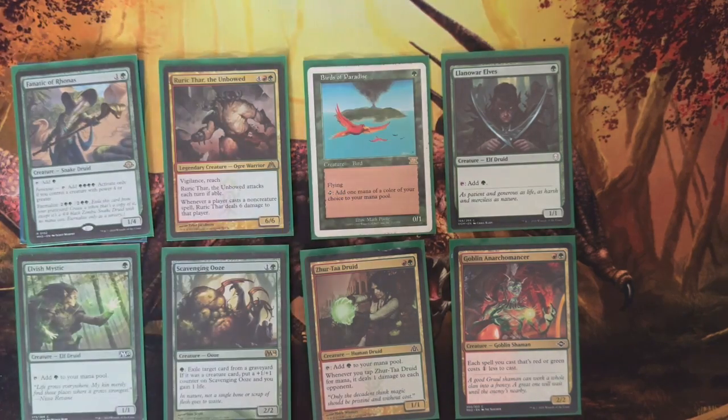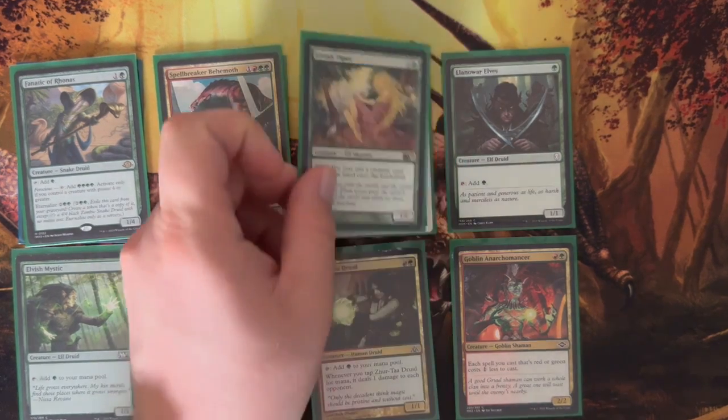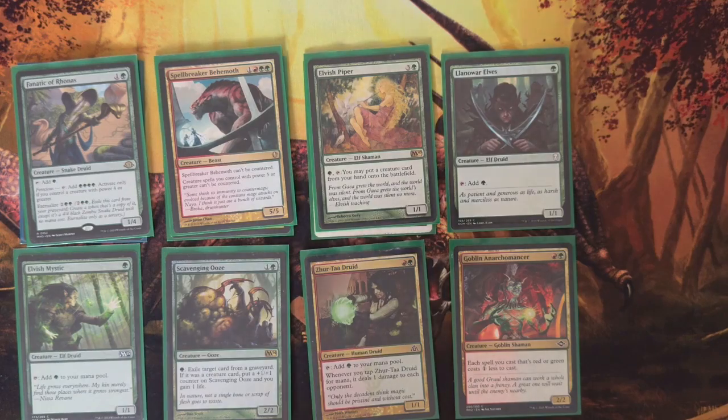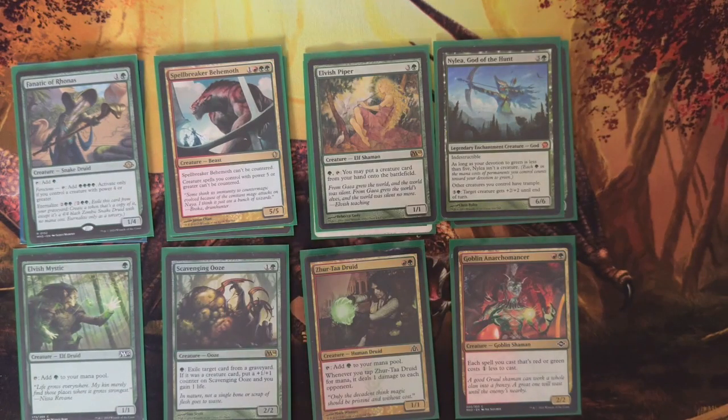We have one Fanatic Aronhas, which allows you to get 4 mana if you activate a tap ability when you have creatures of power 4 or greater. One Spellbreaker Behemoth — it can't be countered, and creature spells with power 5 or greater can't be countered, which is great. Elvish Piper is our easy drop for our big dudes: pay one green, tap it down, drop it down — easy.